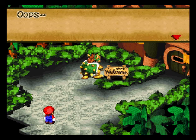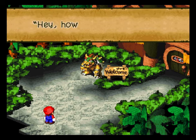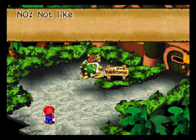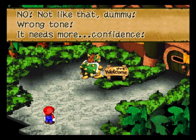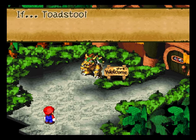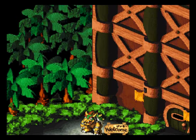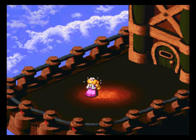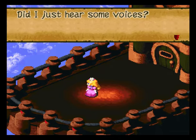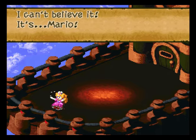Oh jeez, it's Mario! Okay, okay, calm down. 'Don't let him see you like this. Hey, how have you been? No, not like that dummy — wrong tone. I need more confidence. What are you doing here? If Toadstool were at my castle waiting to be rescued, she'd be crying like a baby.' Oh, there she is crying like a baby! 'Did I just hear some voices? It couldn't be — I can't believe it, it's Mario! Mario, I'm up here!'